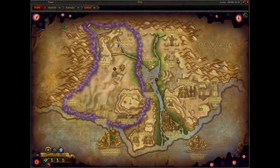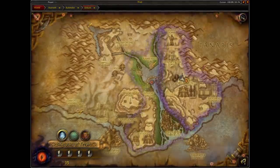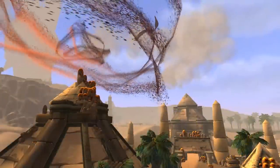With Uldum, the assaults look like this: on the left hand side you have one called the Aqir Unearthed, in the center you have the Black Empire, and on the right hand side you have the Amathet Advance. These rotate every couple of days and as I said some of the NPCs might not be available all the time.